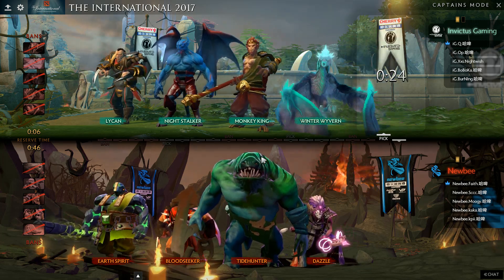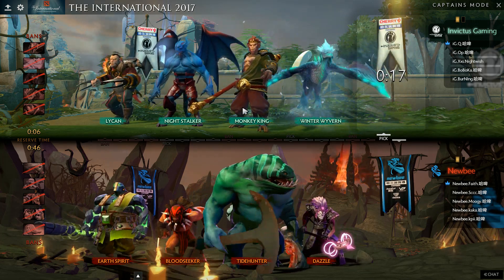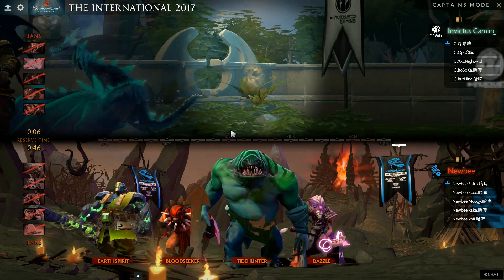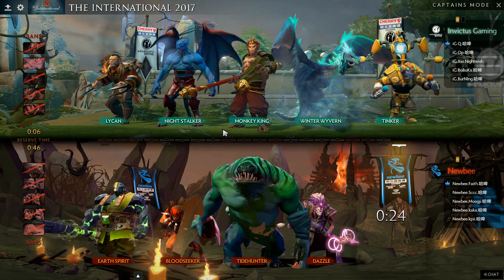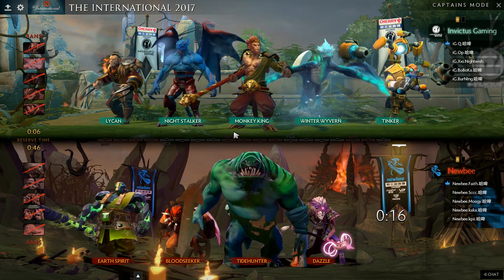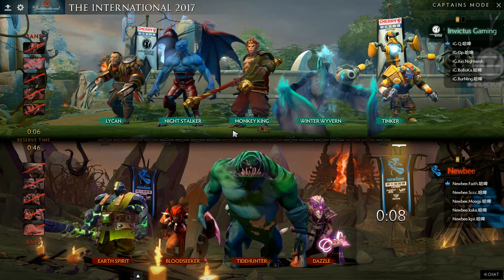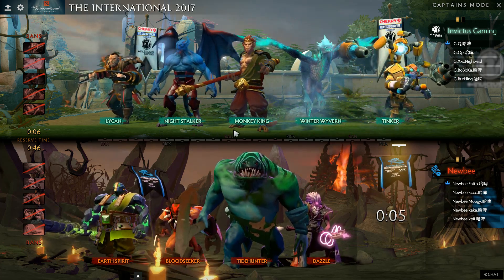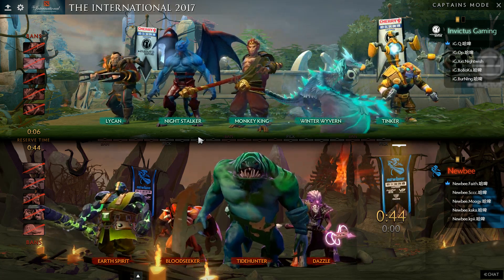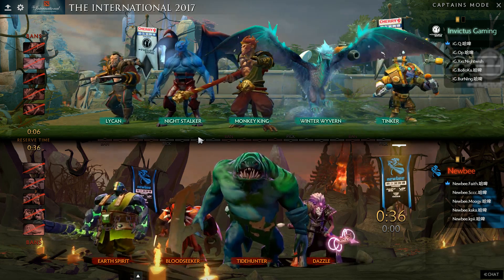On the other hand, you look at the enemy lineup - you've got Night Stalker who does jack in team fights. Winter Wyvern is there but Lycan is also not really amazing for team fights, although it can be pretty good because of the Necro. Then you've got Tinker - probably the first Tinker of the main stage at least. Two new heroes in this game.